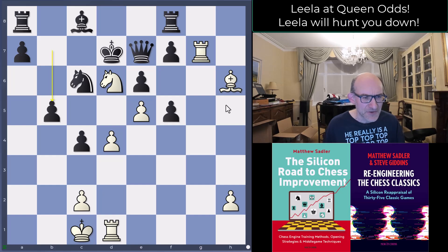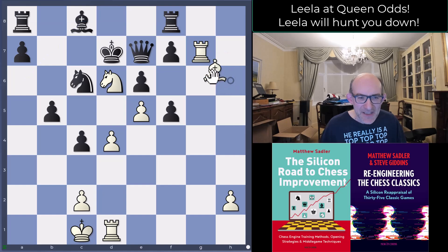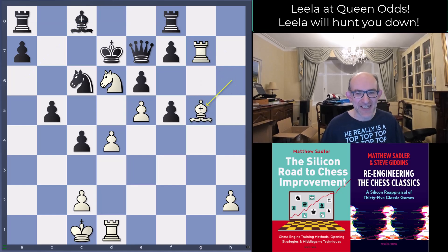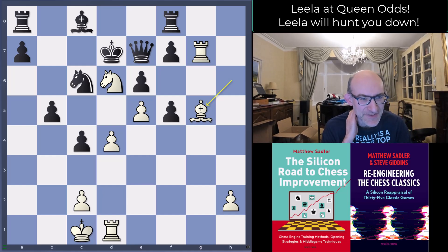Here Black missed a little threat that White actually had. Black played b5 — looks quite natural — you'd say we're just going to develop the bishop. If White plays rook h7 looking for bishop f8, we'll play bishop a6 and just take off. Nothing happening, right? Well, Leela played bishop g5 and it's one of those 'oops' moments where you say, oh my goodness — the Queen actually has no escape square whatsoever.